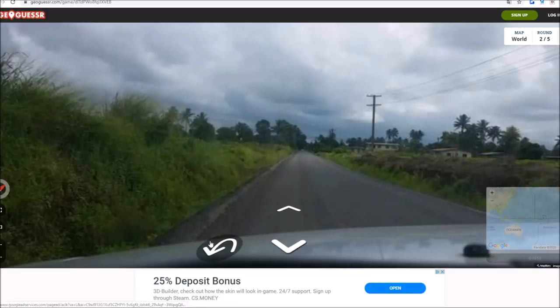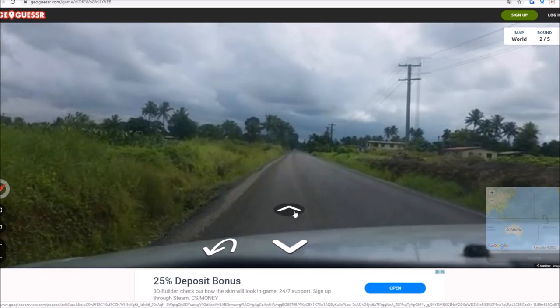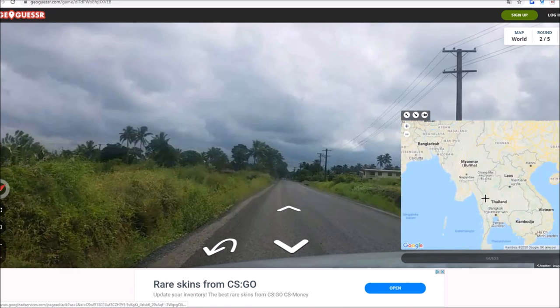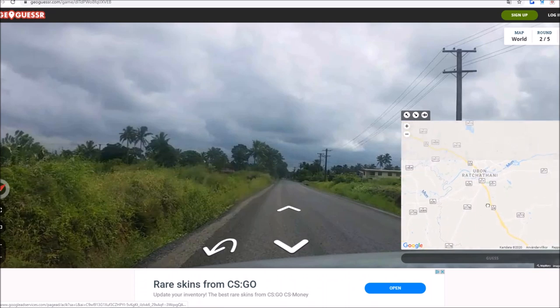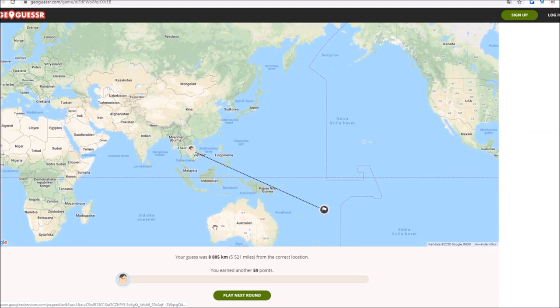Alright, let's do the next round. I see palm trees - I'm guessing like Malaysia or something. Perhaps this is Thailand. Maybe this is Thailand - should I just have a gander at Thailand this time around? Let's guess Ubon Ratchatani. Where were we? We were on Fiji! Well, that explains the palm trees, right?